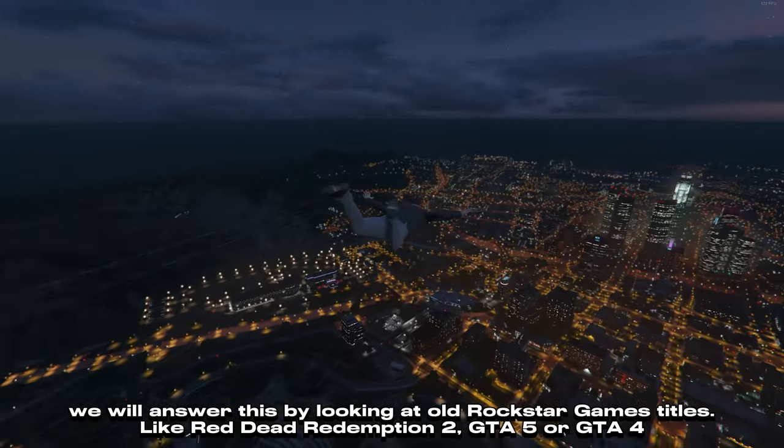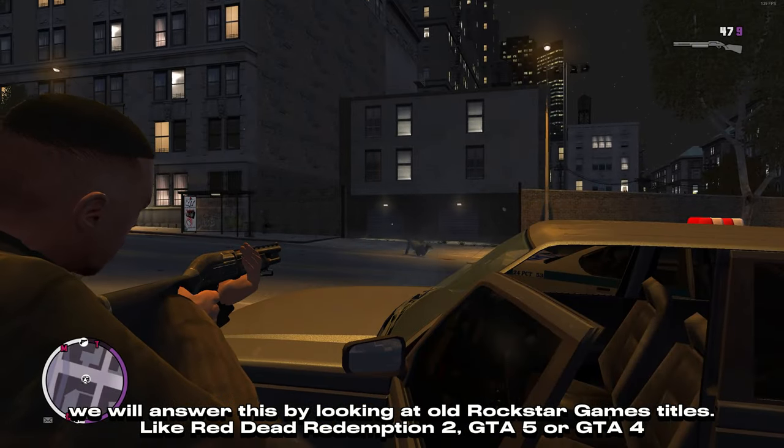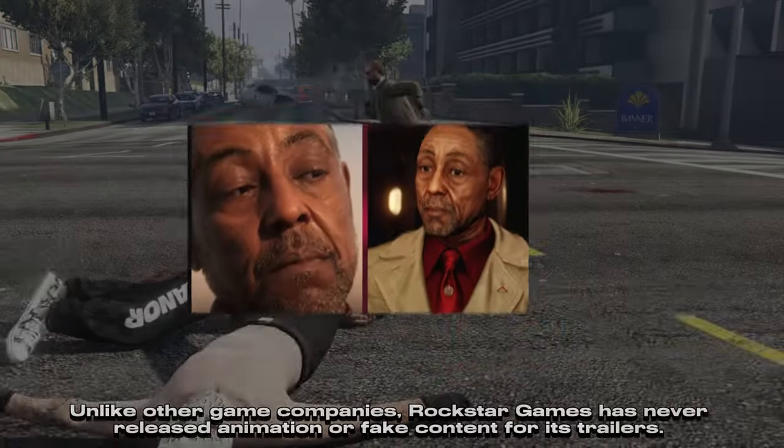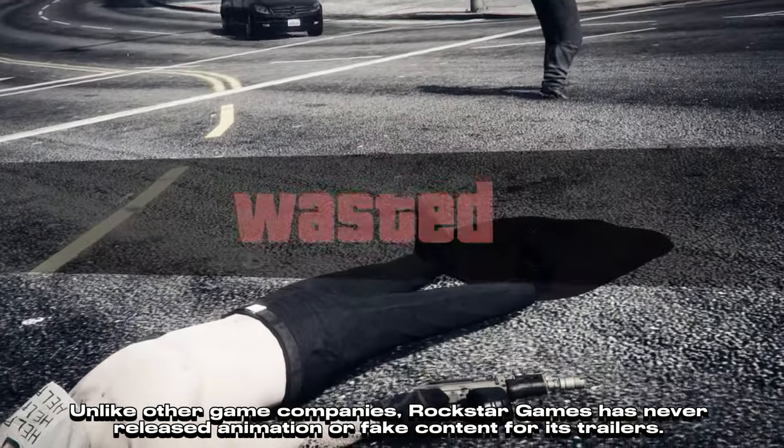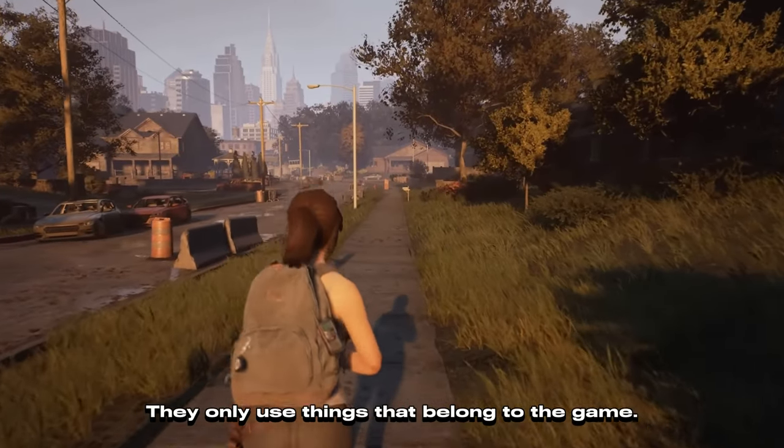Like Red Dead Redemption 2, GTA 5, or GTA 4. Unlike other game companies, Rockstar Games has never released animation or fake content for its trailers. They only use things that belong to the game.